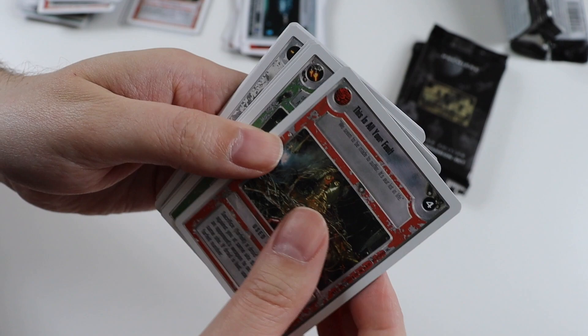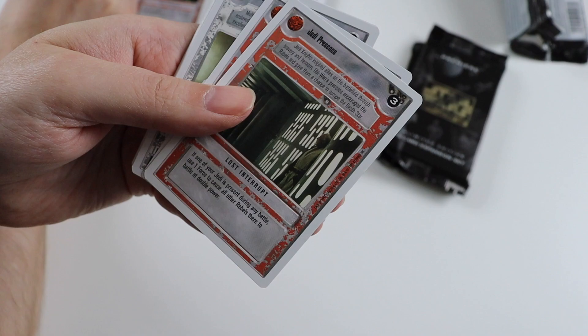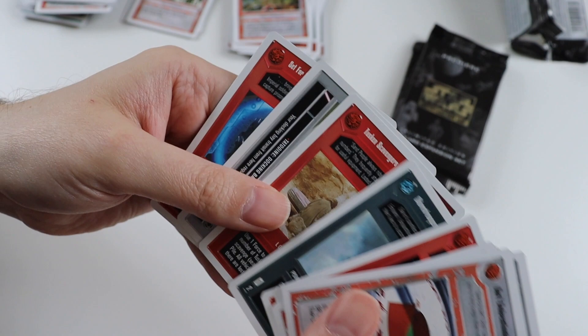Pack seven. Uncommons: This Is All Your Fault, Jedi Lightsaber, Blast Door Controls, Cooler. The rare card is Jedi Presence — not the best rare, but I don't think I've got it, so that's good. Commons: Don't Underestimate Our Chances, Tauts, Rebel Barrier, Collision, Droid Shutdown, Dark Maneuvers, Stormtrooper, Tusken Scavengers, another Tatooine Docking Bay, and Set for Stun.